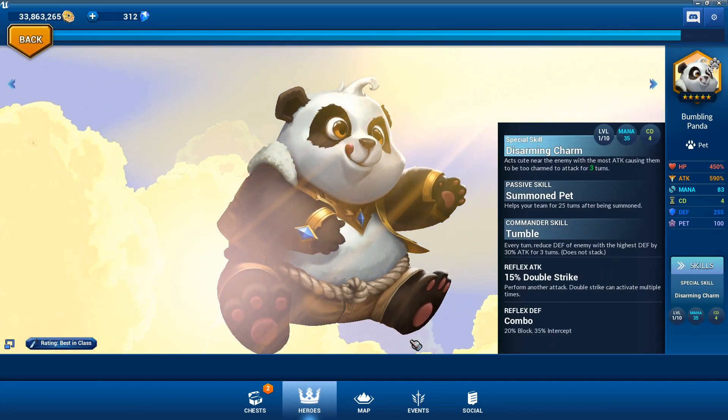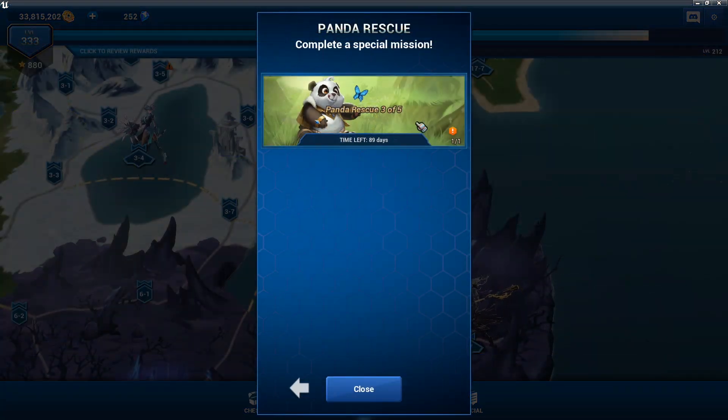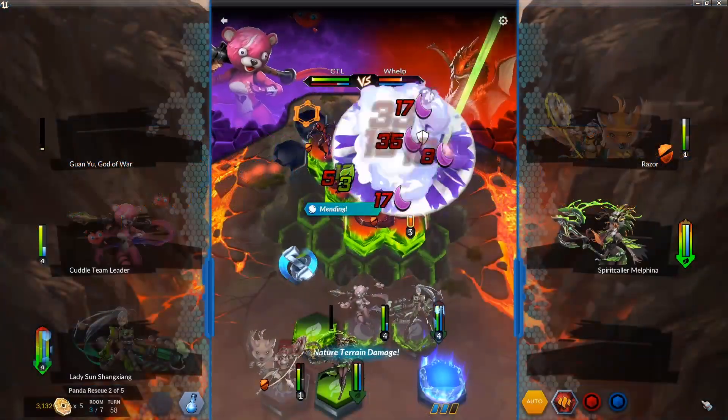A new pet has been added and oh my goodness it is way too cute. It's actually so cute — it debuffs enemies. This is the panda, and there are five rescue levels you need to complete to unlock it. It's fairly easy and I think it's doable by most players. It can be found in the play button and once you unlock it you're going to adore it.